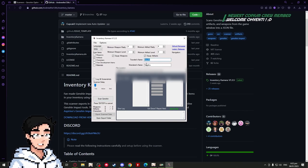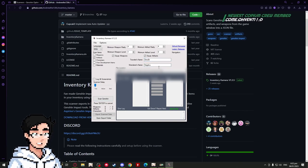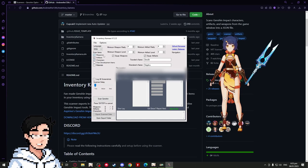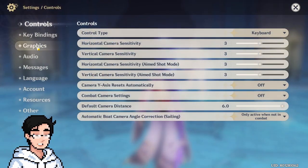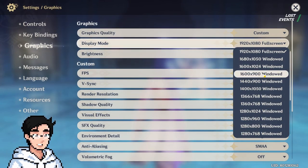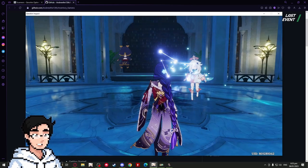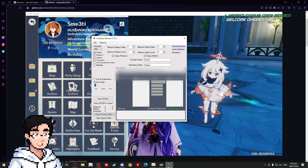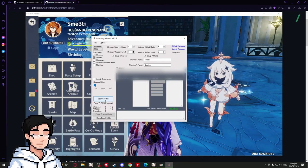You have to put your Traveler's name and Wanderer's name if you have him and have renamed him. This is really important because the camera might mess up the scanning if you don't put in the names. We're gonna click weapons, artifacts, and characters — we don't care about character development items or materials, just the characters, the weapons they have equipped, and the artifacts in your inventory. After all this, go to Genshin and set your resolution to 1600 by 900 — that's what they recommend. Press Escape and stay on that screen.